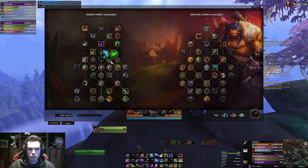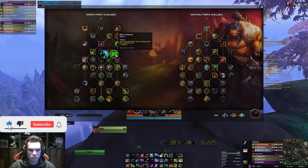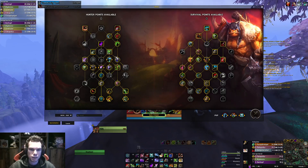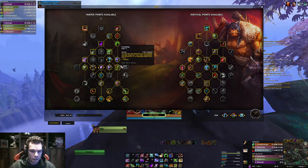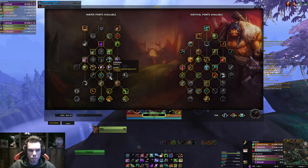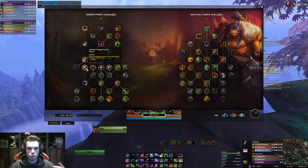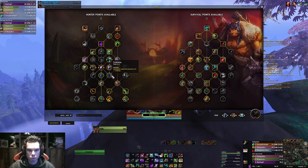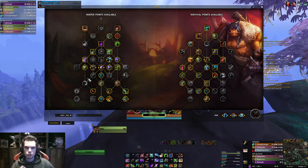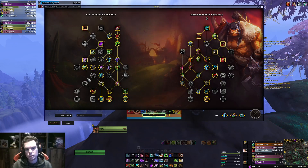I prefer Nature's Endurance just to have my Survival of the Fittest up a little bit more often. Camouflage is purely optional - if you are not doing any dungeon skips, then why take it? Maybe put a point in Pathfinding to increase your movement speed. The same goes for Improved Tranquilizing Shot - if you are not tranquilizing a lot of mobs, then you might want to go for Pathfinding. Now we go further down the tree, and here I maybe differ from some other people making videos on Survival Hunter, because there are some things that I just like playstyle-wise that I prefer.